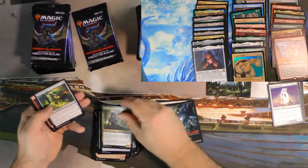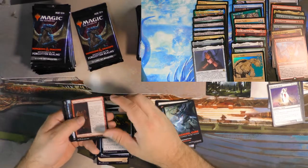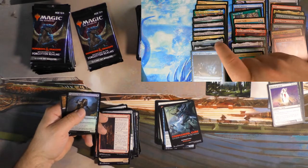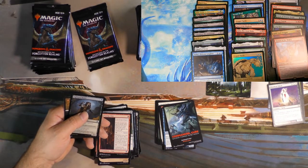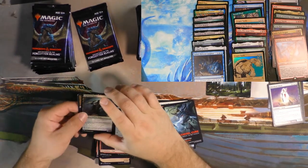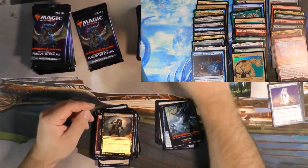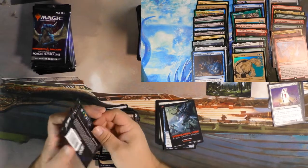We got a Gretchen, Thieves Tools, then another Barbarian Class. Tasha's Hideous Laughter — I'm out on that card. Milling seems bad, and it just goes right into exile. You can't even infinitely mill people, so what's the fun of that?